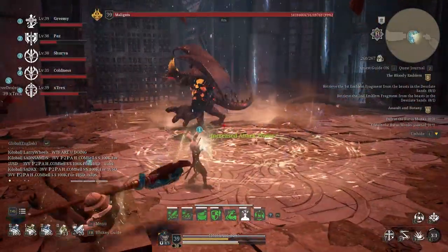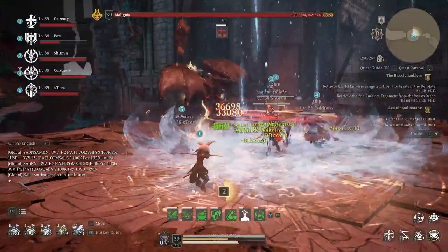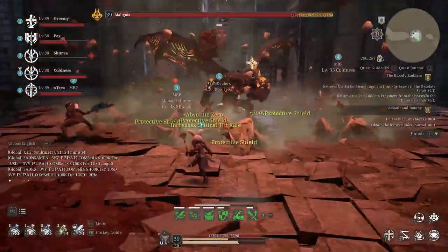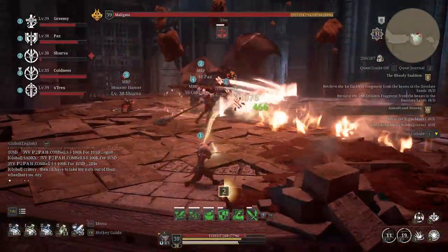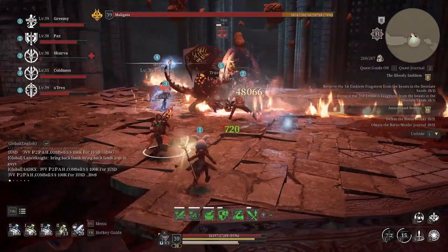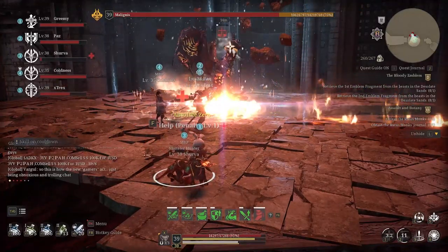The first boss: the battle takes place on the platform, so be sure not to fall down because you won't be able to rejoin the fight. The boss is the standard demon — every 25 percent, so at 75, 50, and 25 percent, there will be a phase where he'll be teleporting to center and turning you into stone.